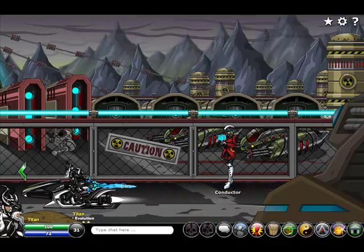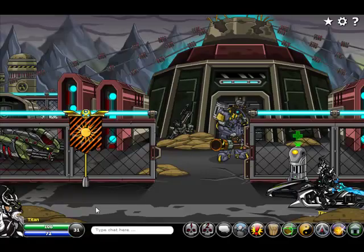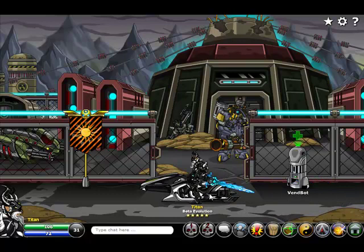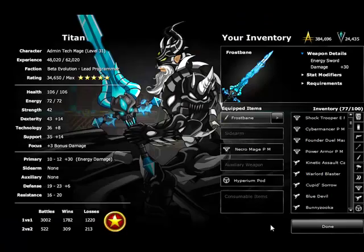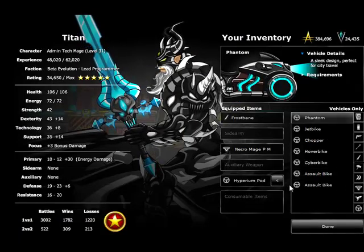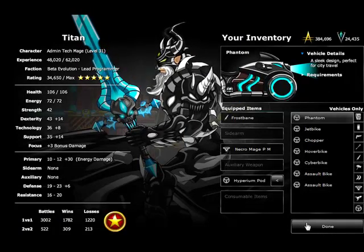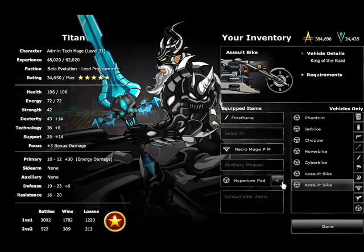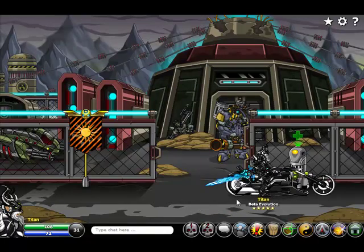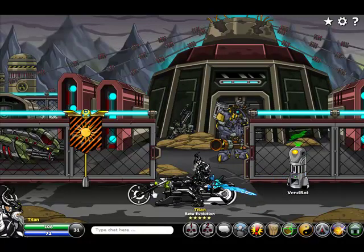I'm going to make my way left one screen, and you'll actually notice that I'm on a new bike. There's two new bikes introduced in this release: we have the Hyperion Pod and the Assault Bike. Let's put the Assault Bike on actually — that is a huge bike, check that out. I really like that one. It has a little minigun on the front and some rockets on the side.